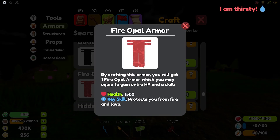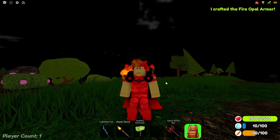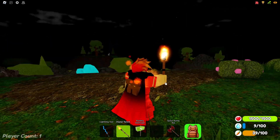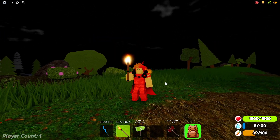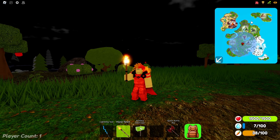Now we move on to my favorite armor. The fire opal armor comes from the volcano disaster, which you can also see in my disaster video. This armor protects you from lava and fire all around the map, making it extremely useful as you will encounter quite a bit of lava as you rank up in the game. This being my favorite armor I am biased, but personally the rest of the options are also extremely useful.